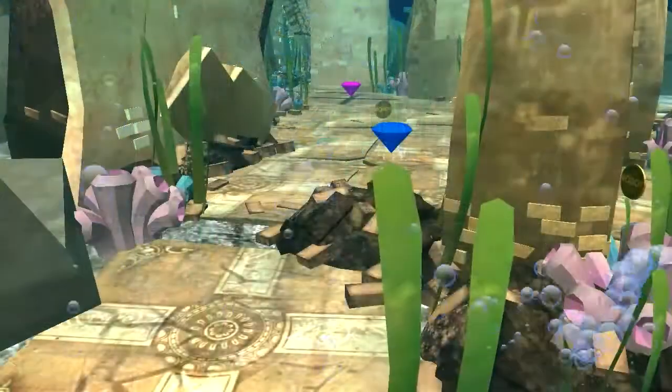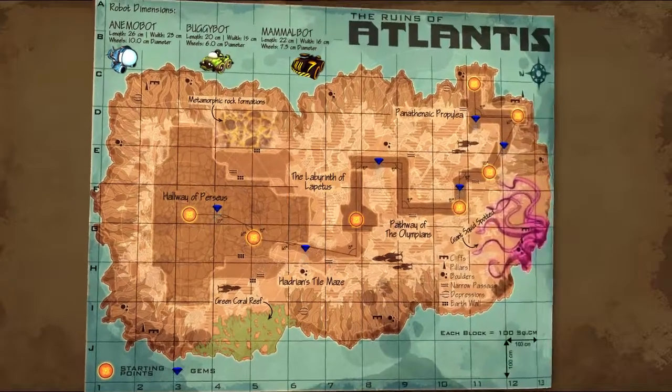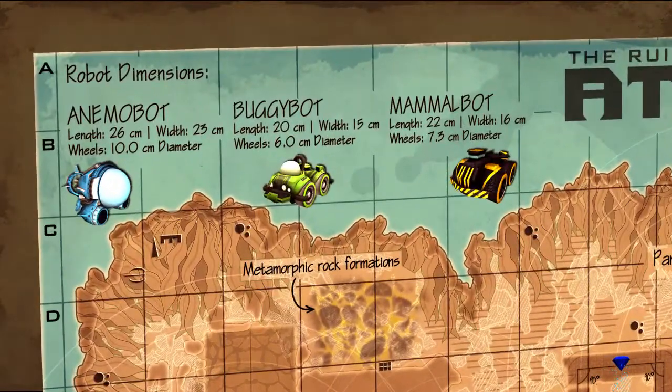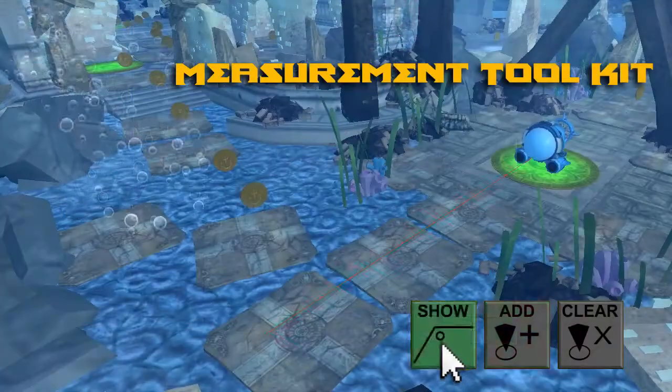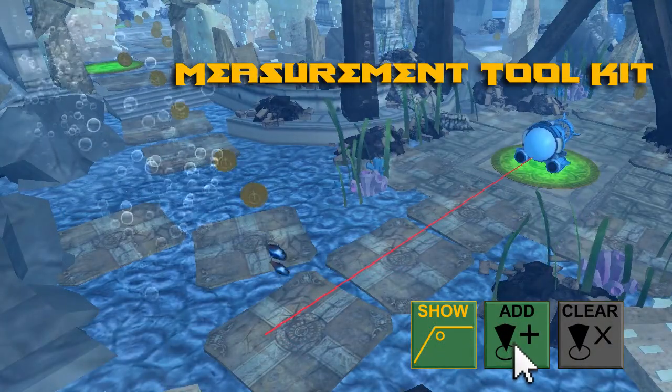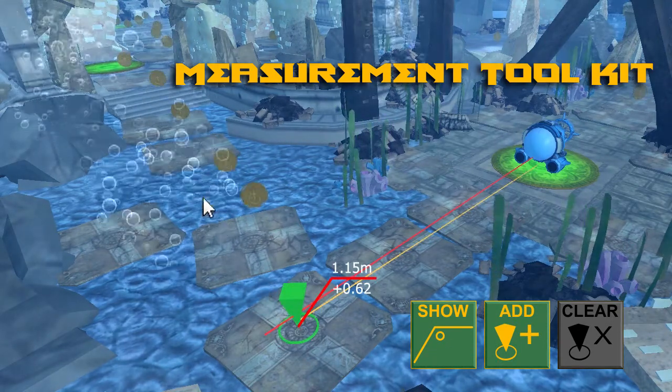I've heard there's a lot of valuable gems and coins down here 6,000 meters below the ocean floor. Luckily, you have a treasure map that gives you key information to safely explore the ruins, so make sure that you use it. You'll also have access to a high-tech measurement toolkit. I'll bet the last group of explorers wish they had this.